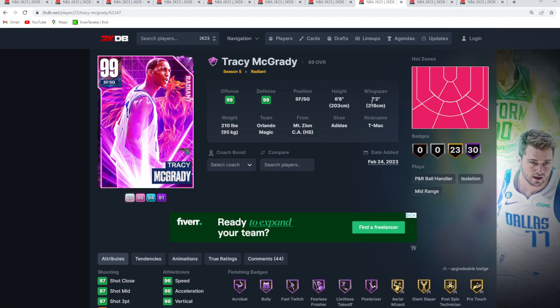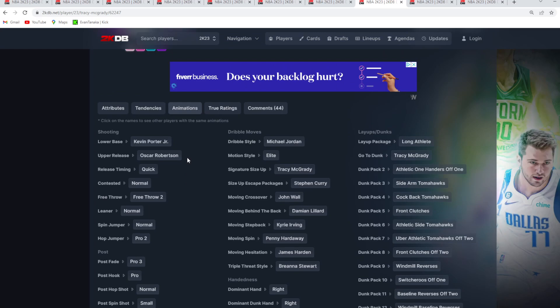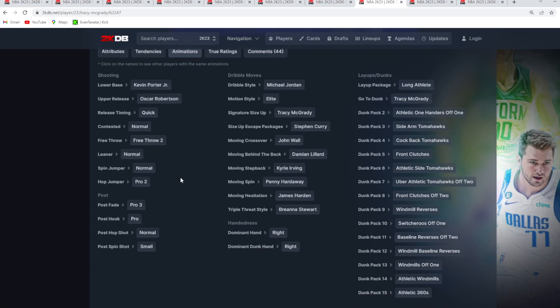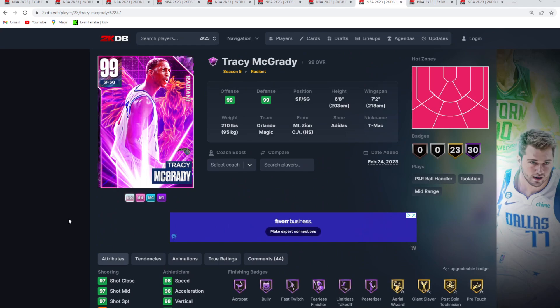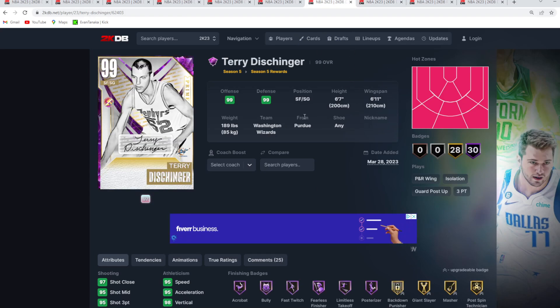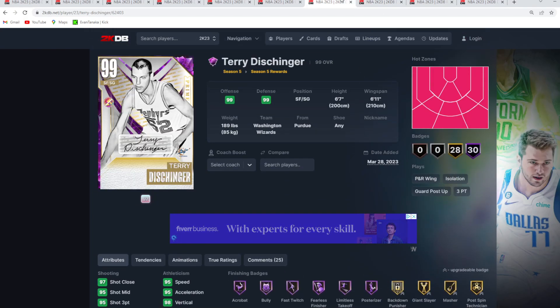TMac at number 8 is a great offensive shooting guard — 6'8" with a 7'2" wingspan. He's got an amazing jump shot, possibly the best in the game, with the KBJ base and Oscar Robertson upper on quick timing, solid dribble moves, and is a decent defender. Terry Dischinger at 7 is a small forward/shooting guard — 6'7" with a 6'11" wingspan. He has the KBJ base but with the Carmelo Anthony upper, which is slightly faster on quick timing, and has slightly better dribble moves with the Steve Francis size-up and Curry escape.